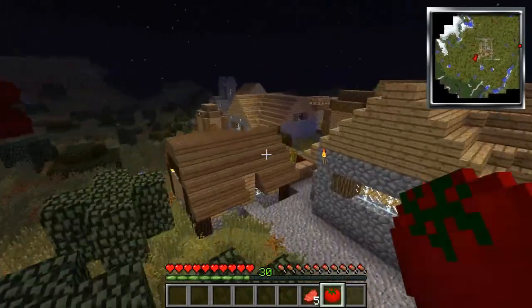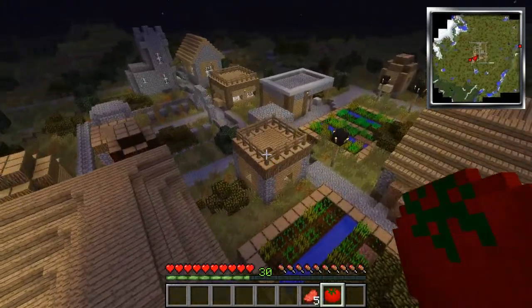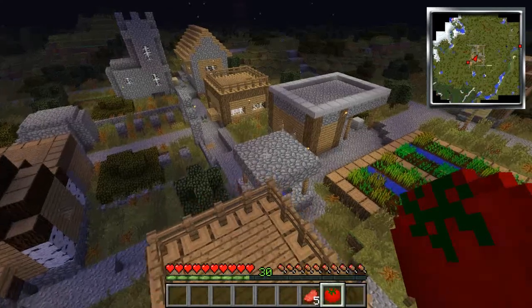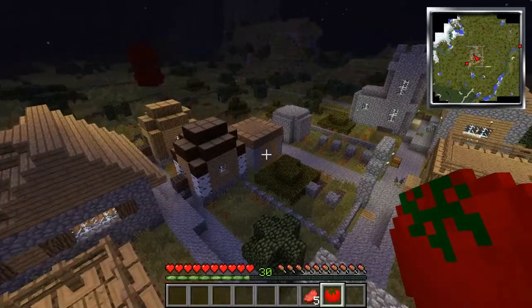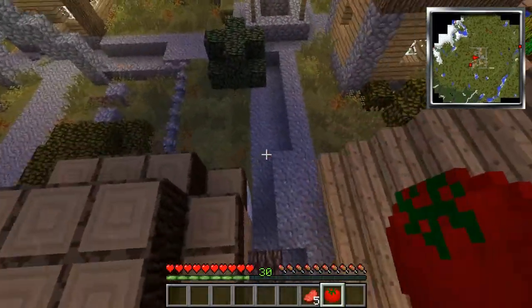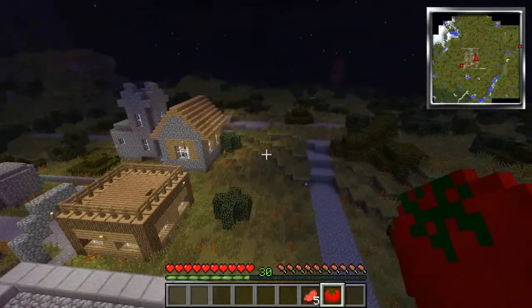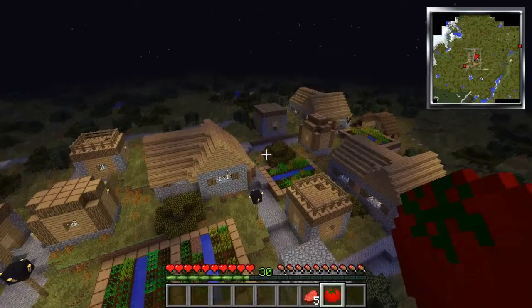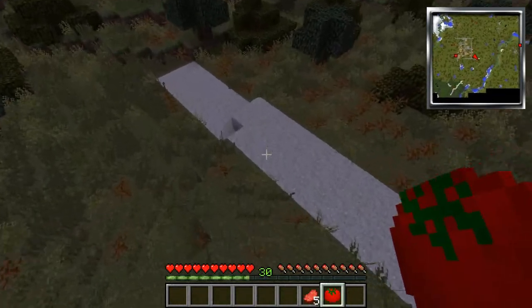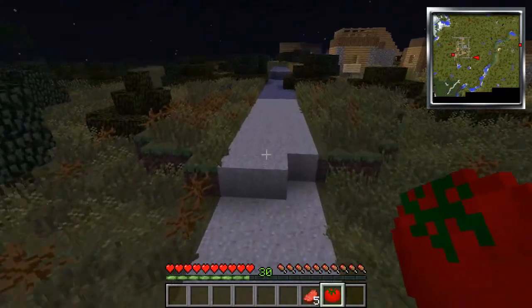Shall we each take a house, or should we start gathering resources — maybe do some caving together? I think we should gather resources first. We're going to need food. There's wheat here. One of the priorities should be protecting the village. What I'm talking about is building a fence so we can light it up inside and not have to worry — that way they can roam freely.